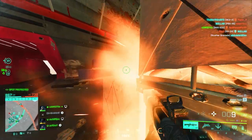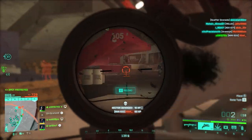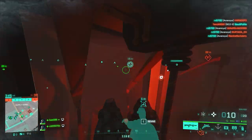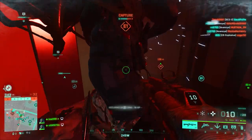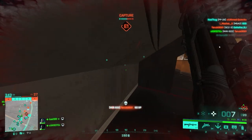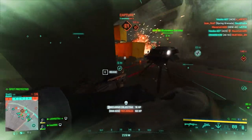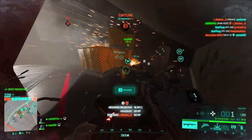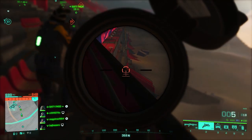The two objectives outside aren't as fun to play, but if you step out of the chaos inside the stadium and capture those objectives, things will be way easier for your team. Those two outside objectives are actually the ones guaranteeing your team a win, because the three inside will always be contested. Controlling the outside objectives lets you drain enemy tickets much faster.